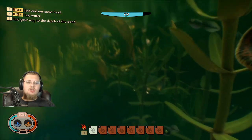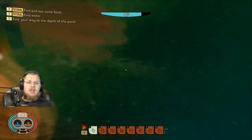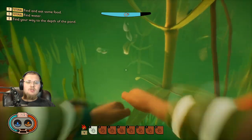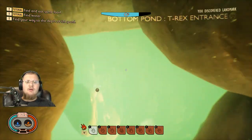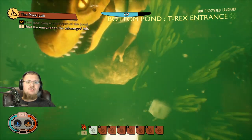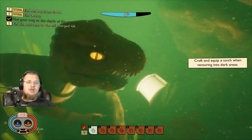But today our big story — our big brain move — is that we're going to explore the underwater base. It says find your way into the depths of the pond right over here. So we're going to swim down through this bright cavern, and you guys will see the bottom pond T-Rex entrance. Look at how cool this T-Rex looks — they added this really cool looking T-Rex in here.